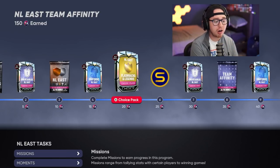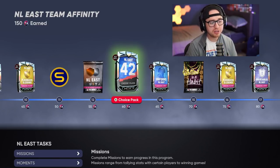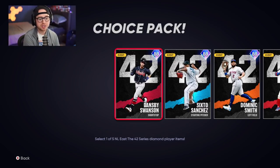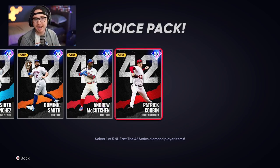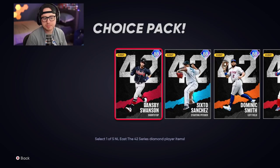If we're going through team affinity, getting packs and stubs, and then we come across a team affinity choice pack — we know they're 90 overalls this year versus 88 like in TA1 for 21. If those cards are sellable, that is going to change the market in a massive way. We could sell those cards and use the stubs to make more stubs. Let's say they're 20 to 30,000 stubs apiece — selling those would supplement your bankroll quite a bit early on. It takes stubs to make stubs.